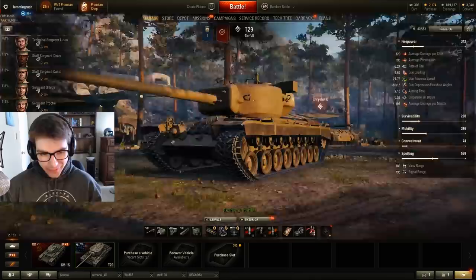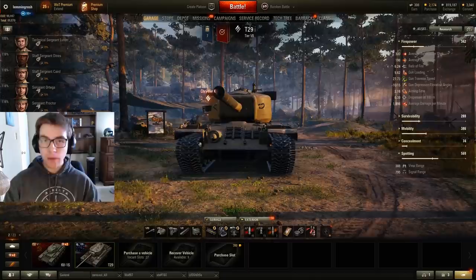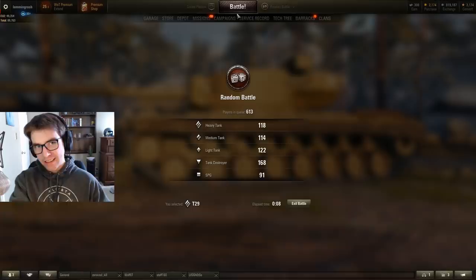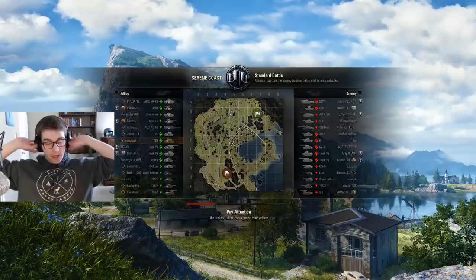The T29 is a hull-down monster. Now that I've stopped procrastinating, I've decided to make a video on this thing. I'm very excited — I think this thing is absolutely fantastic. When you get hull-down with it, no one can stop you, unless of course they YOLO you and then you're not hull-down anymore. When you're hull-down, it's great. The only thing that can kill you is Arty. However, if you're not hull-down, this thing is really weak.